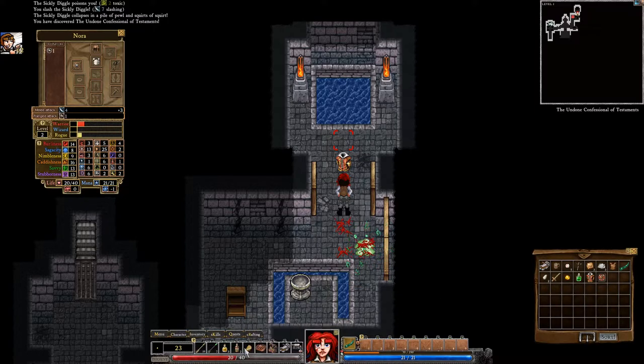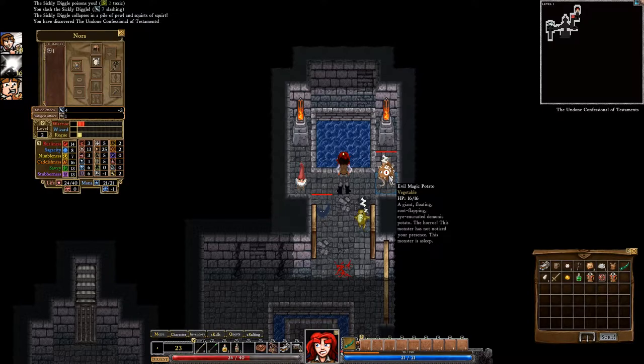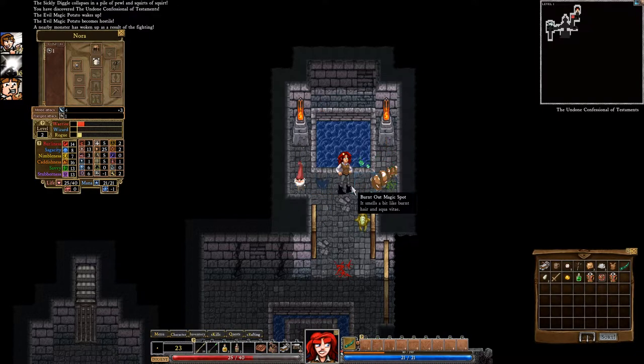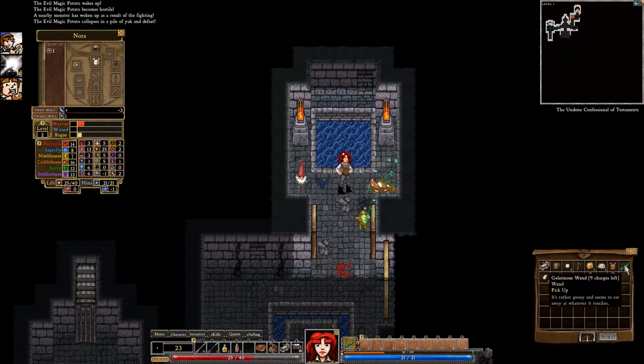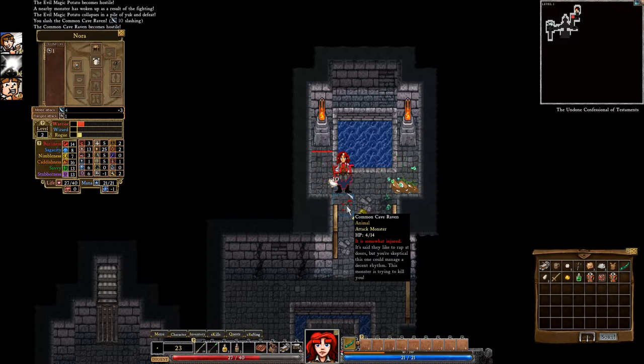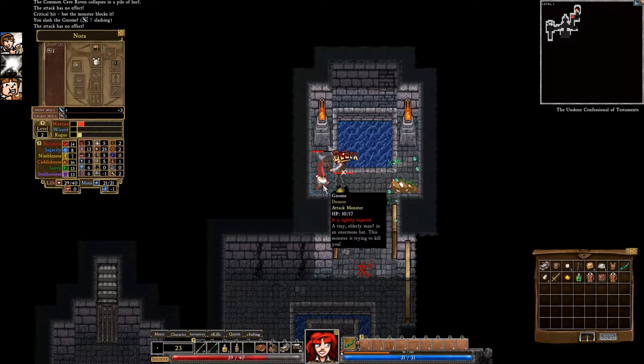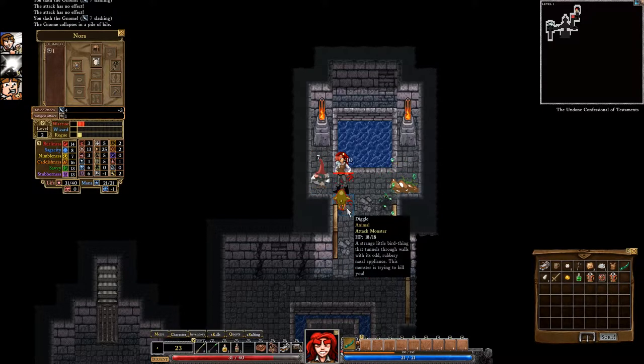Should we eat a diggle egg, or should we eat this cheese? If we step here, things will get dark and we'll be attacked by some monsters, but I think we can kill them and get the XP. That's what our gelatinous wand did to them. Sometimes you just do things you didn't mean to do — you click on something, you step into a space where you thought you were going to attack. I think we can kill this with a big old critical hit.